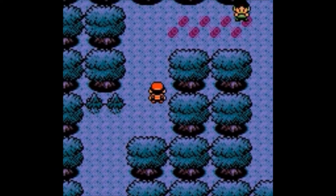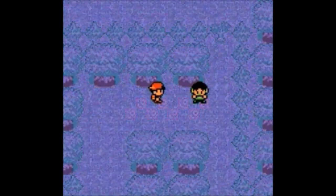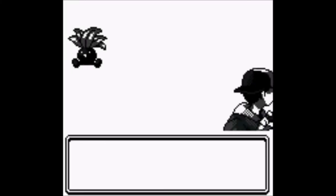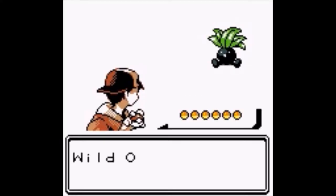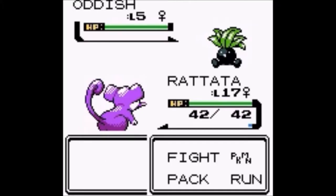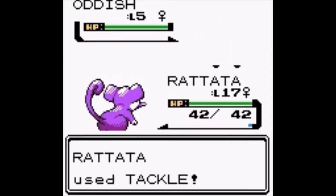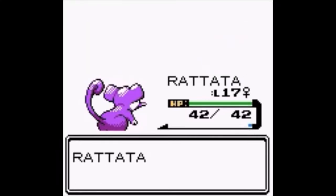So this is pretty much on our way to Goldenrod City, and we just found ourselves a Pokemon here — it's an Oddish. Very very squishy Oddish, but nonetheless an Oddish that we should try and attempt to catch, and we aren't able to catch it unfortunately.